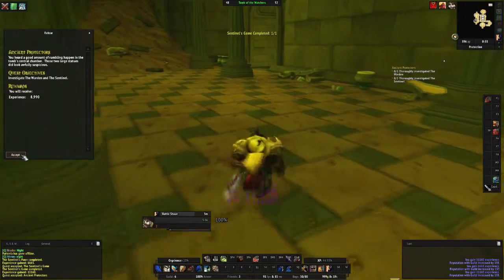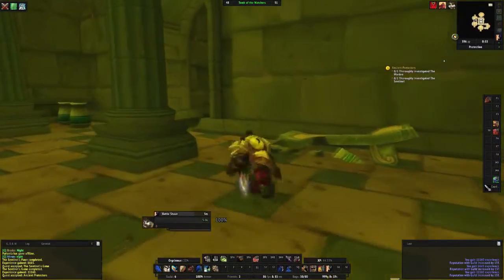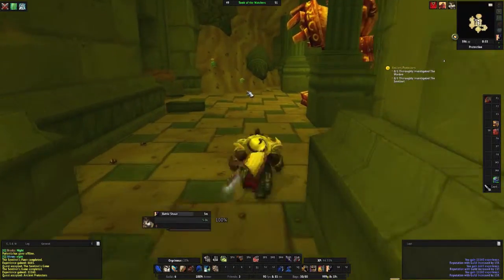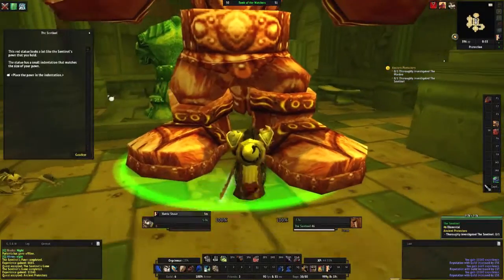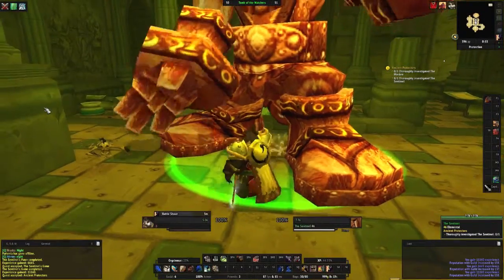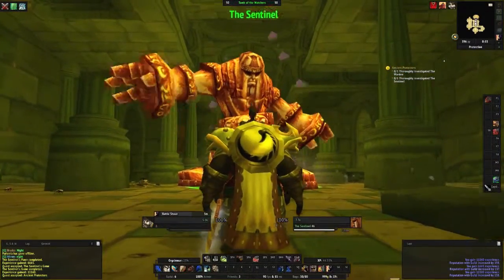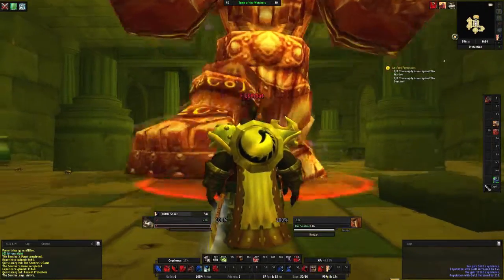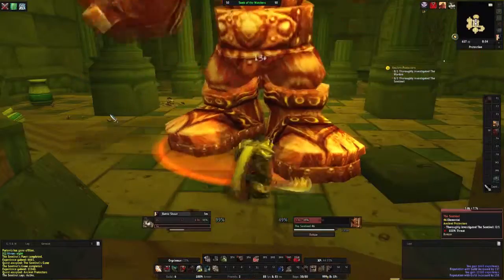So those are the two objectives. Now after doing that we can go investigate the warden and the sentinel in the central chamber. This part isn't as interesting, but it kind of goes about as well as expected. Hello giant robot, let's be friends. Okay — never mind. No friendship, just anger and beating my face in. Whatever.